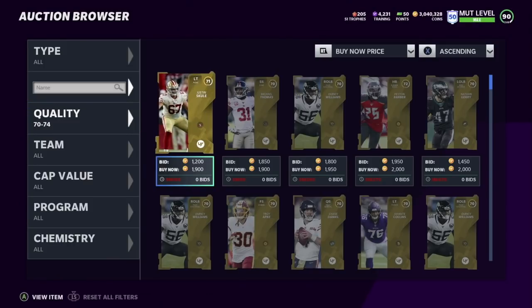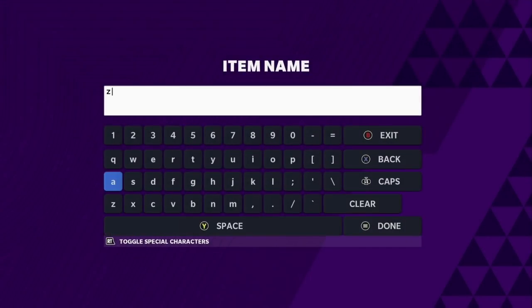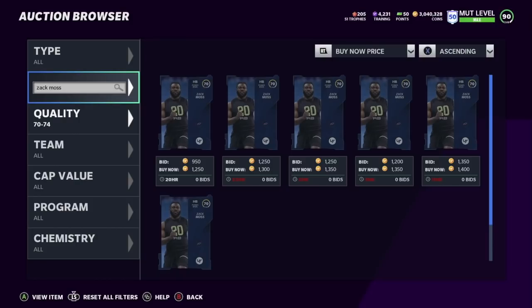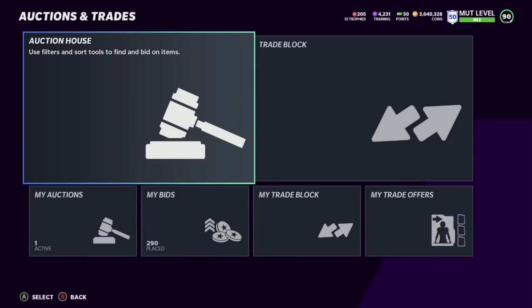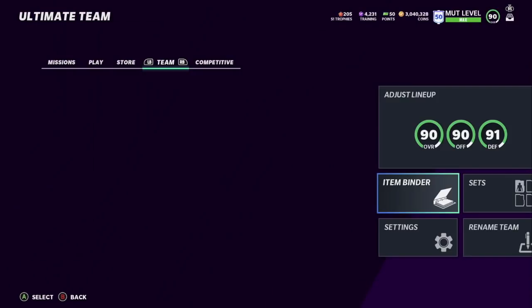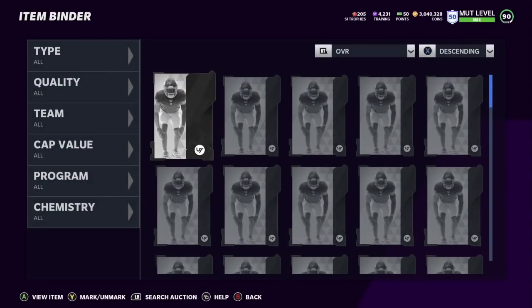When you do this it just comes up 1900 and stuff like that. But check this out — if I type in Zach Moss, he's 1250. He was a thousand before and you can find him for a thousand if you're patient. Even 1250 isn't bad. Right before I started the video I did a couple of sets with him because he was going for a thousand — I should have recorded before I started, but anyway.